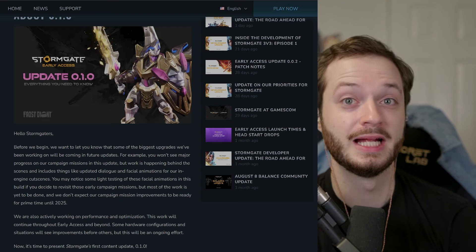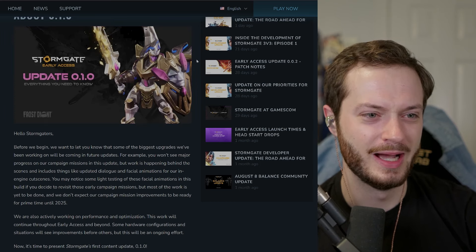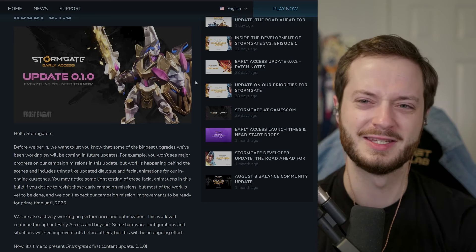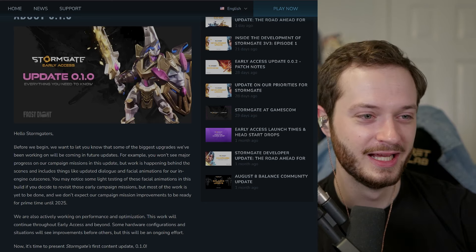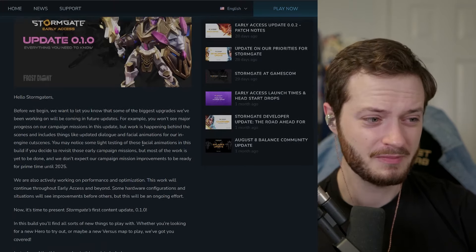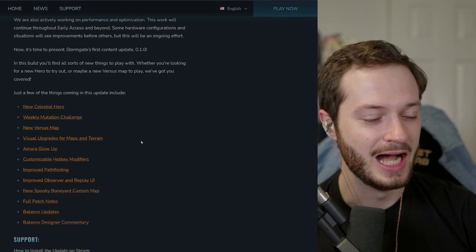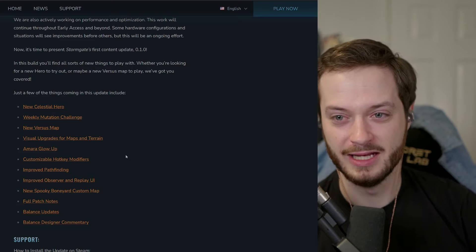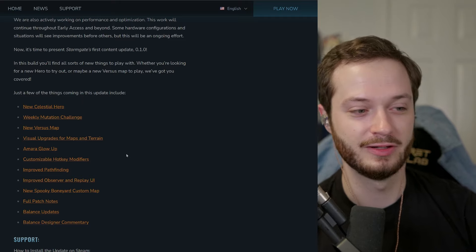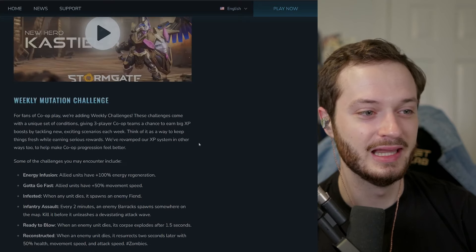This is the first big content patch. Yes, it has a balance patch, but it has a lot more than that. There's a new hero, Castiel — my girlfriend in the background is probably going to be excited about that, she thinks it's a Supernatural character. Obviously this big man with a shield and a sword is not from Supernatural. Big things here: it looks a lot better, the game is a lot prettier, and you can now use customizable hotkey modifiers.